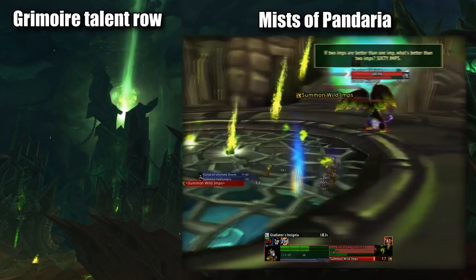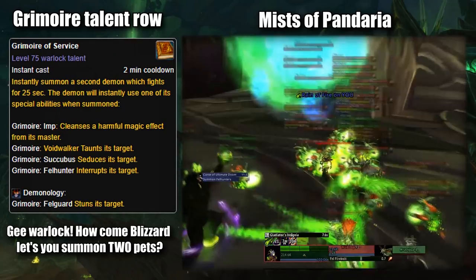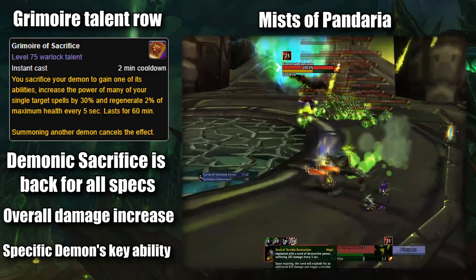These three talents were Supremacy, making all of your demons stronger as well as changing their forms — imp to Fel Imp, Infernal to Abyssal, etc. Servitude, allowing you to summon a second demon for a short time of your choice. And Sacrifice, returning the Sacrifice spell to the class, granting the same buff no matter which demon you summoned, but now also granting you one of the demon's key abilities for you to use.